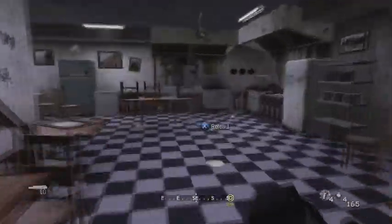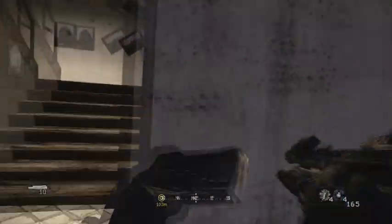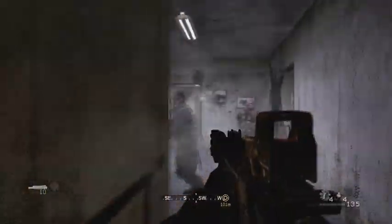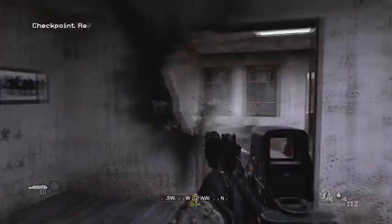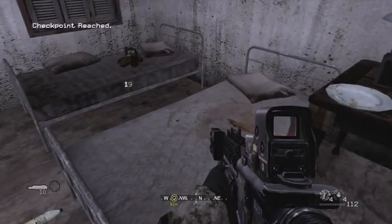Number twelve is where you're escorting the Abrams tank. So you want to go into the diner, pass the dry cleaning up here. Go up to these stairs right here, shoot these guys right here. And get this laptop right here on the bench.